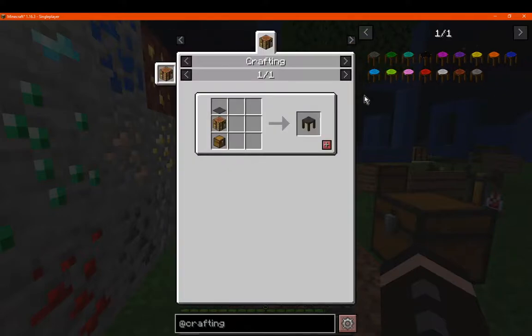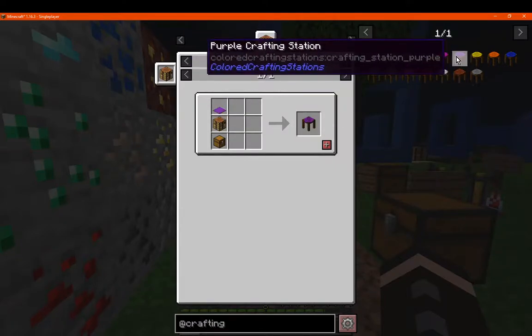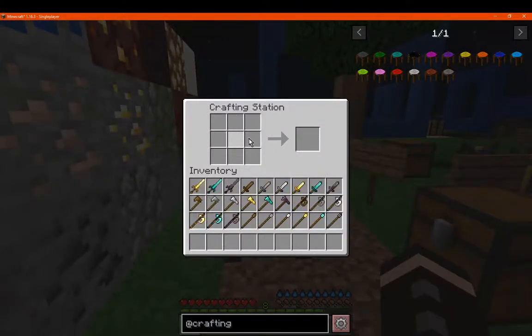Simply what you need is just a crafting table, a chest, and any type of carpet that has a specific colour to it, and you've got any of the 16 options. From there you can obviously just craft.